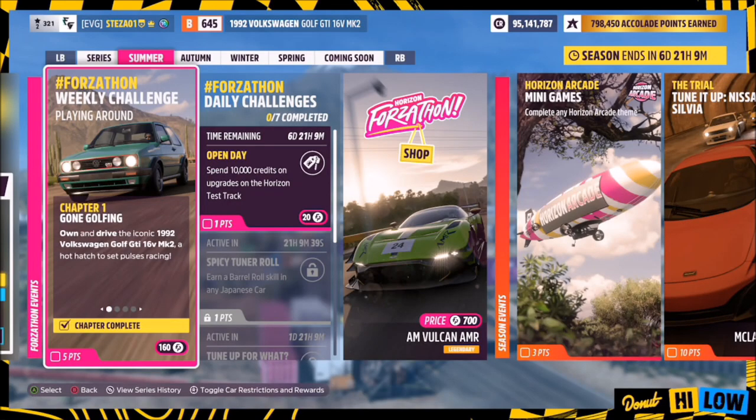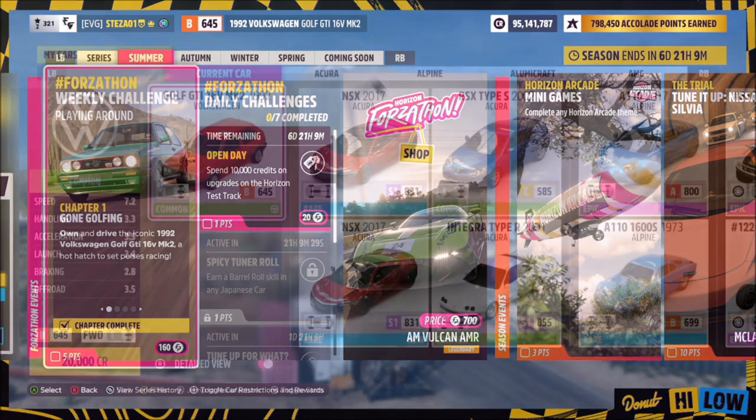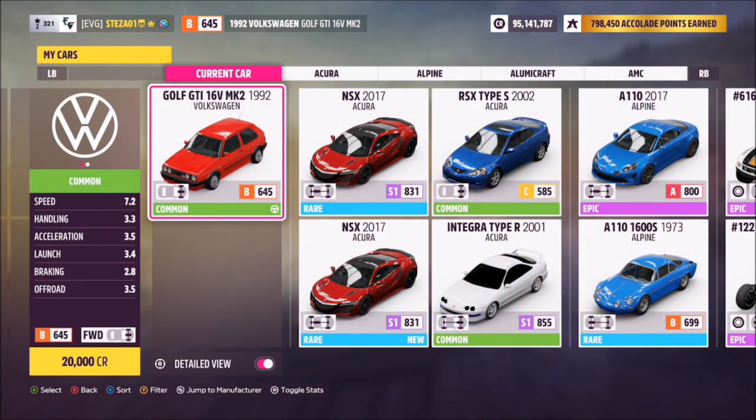Hello and welcome back to the channel. This week's Forzathon guide is called Playing Around, which wants you to own and drive the 1992 VW Golf GTI Mark II to complete all the challenges. This is the car in question — it will set you back 20,000 credits from the auto show if you don't own it already, or you might be able to get one a little cheaper in the auction house.